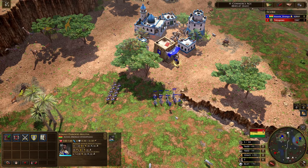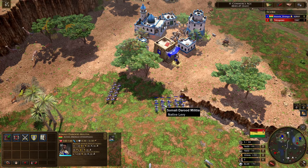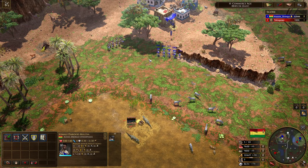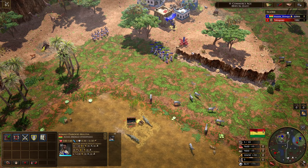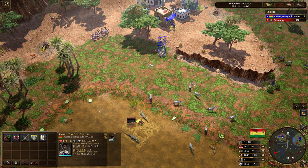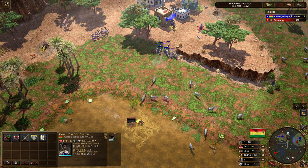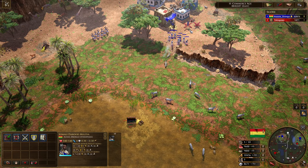So they're basically like a culverin — they don't hit very hard at all, but they've got 24 range. They get outranged just by a falconet, but you can see they've got a very decent range compared to most skirmishers. They are so weak though — look at the damage they do, it's barely anything.